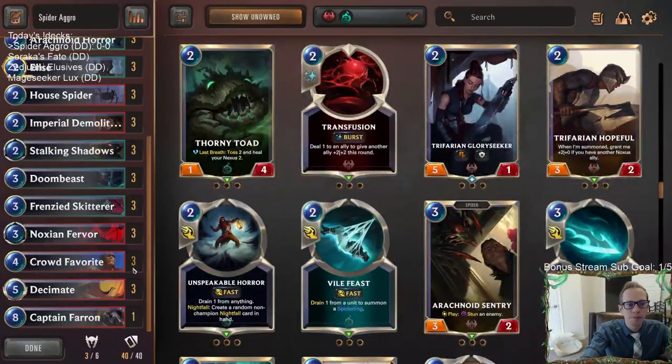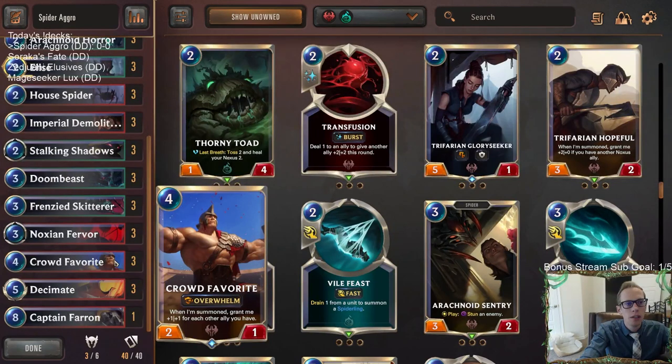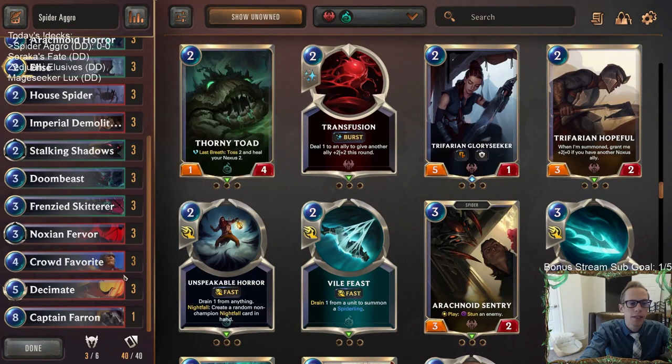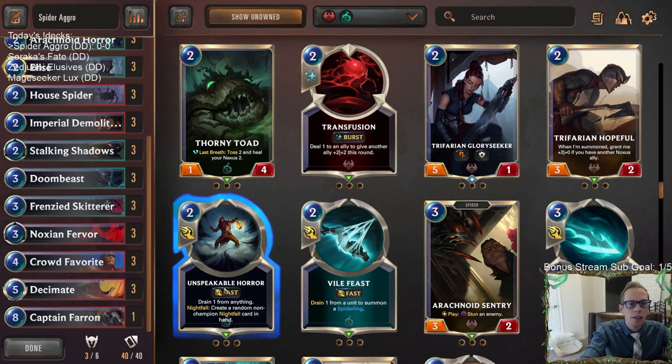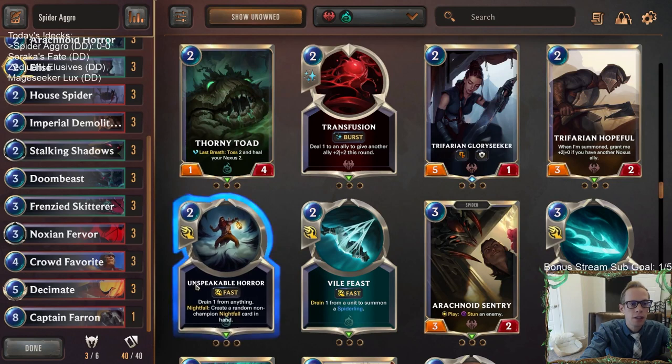The one card I'm not sure about is — we're going to play Crowd Favorite here. Crowd Favorite rewards us for going wide and gives us a really big overwhelm threat, plus it works kind of well with Stalking Shadows — that gives us another target for Stalking Shadows in the late game for big damage output. Some people play this list with Unspeakable Horror instead of Crowd Favorite, so that's the debate.